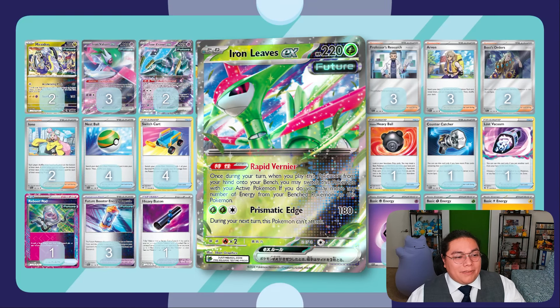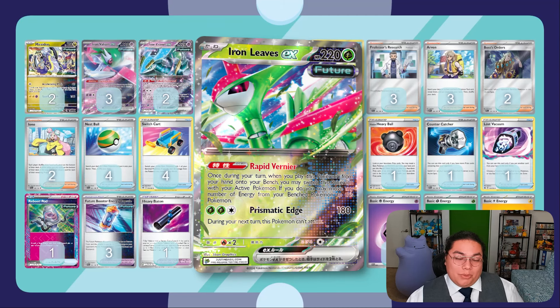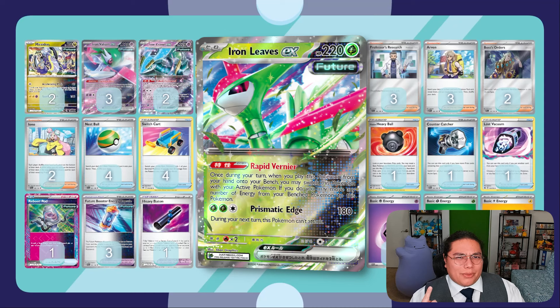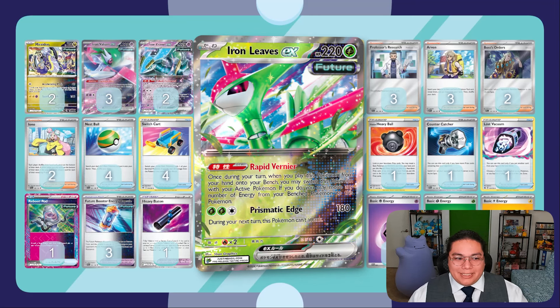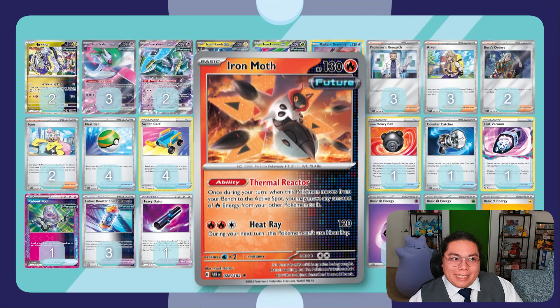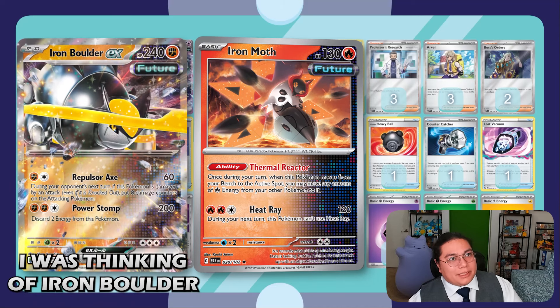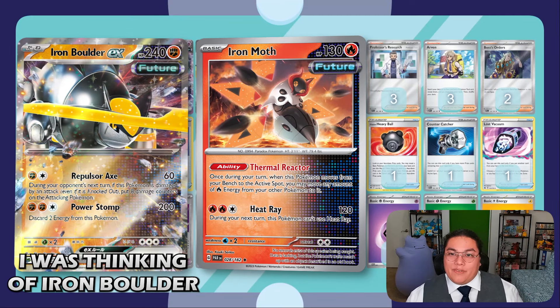We have a new Pokemon to knock out those Charizard EXs a little bit easier: Iron Leaves EX. Its ability Rapid Veneer - once during your turn when you play this Pokemon from your hand onto your bench, you may move as many energies as you want onto it. So we'll move at least one Grass Energy onto it to use Prismatic Edge, which does 180 onto a Charizard - doubled to 360. This deck is starting to seem like a counter to many decks: Iron Hands hits Lightning weakness, Iron Leaves hits Grass weakness. We could add Iron Moth for Fire-type coverage if needed.